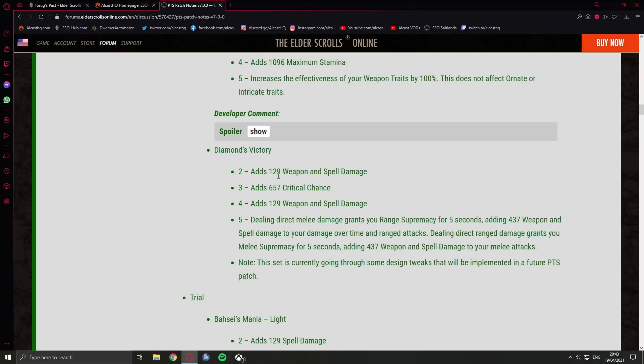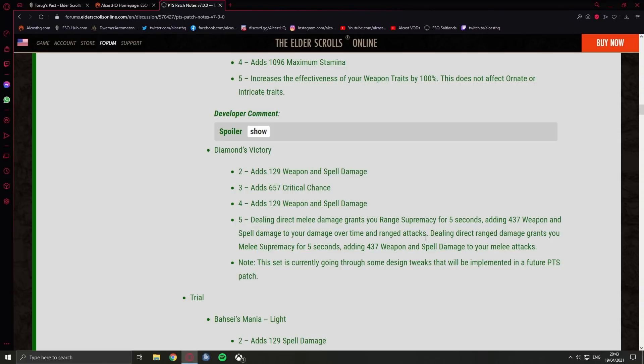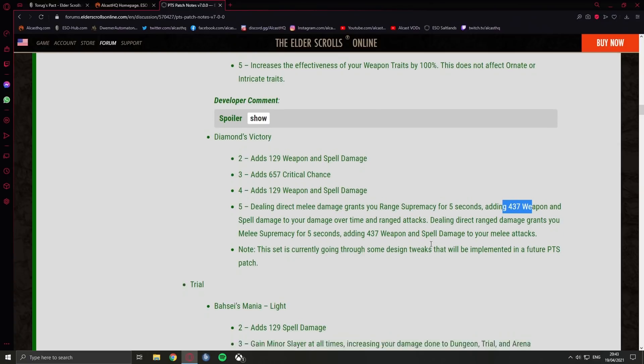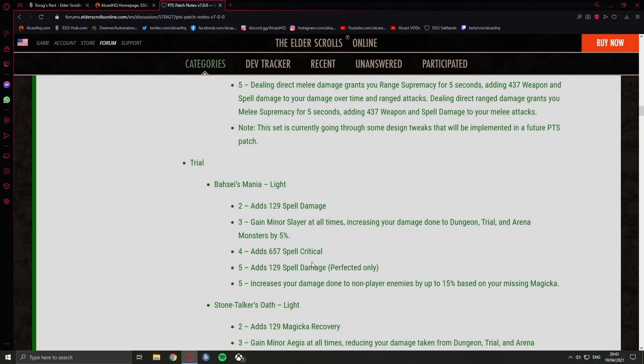Diamon's Victory: dealing direct melee damage grants you Ranged Supremacy for five seconds, adding 437 weapon and spell damage to your damage-over-time and range attacks. Dealing direct ranged damage grants you Melee Supremacy for five seconds, adding 437 weapon and spell damage to your melee attacks. I don't understand why you'd wear this when New Moon provides more weapon and spell damage to all your abilities. Anyway, it's a crafted set so not too shabby.